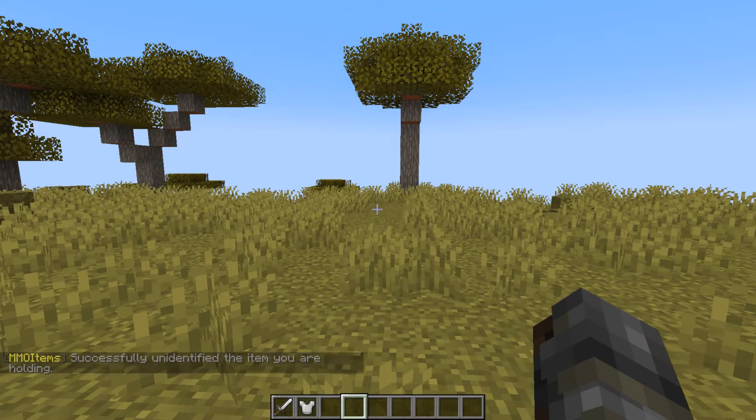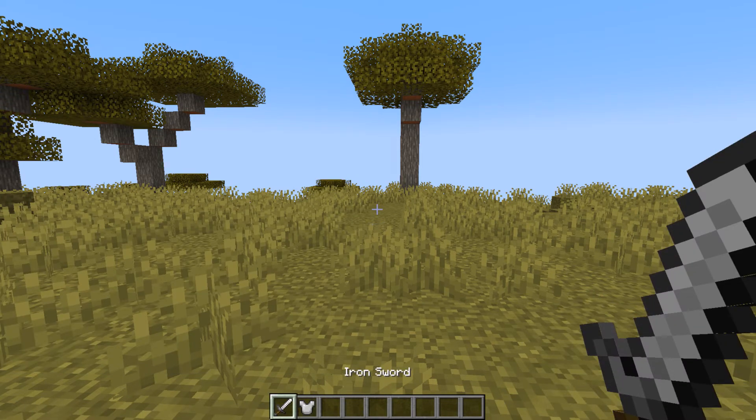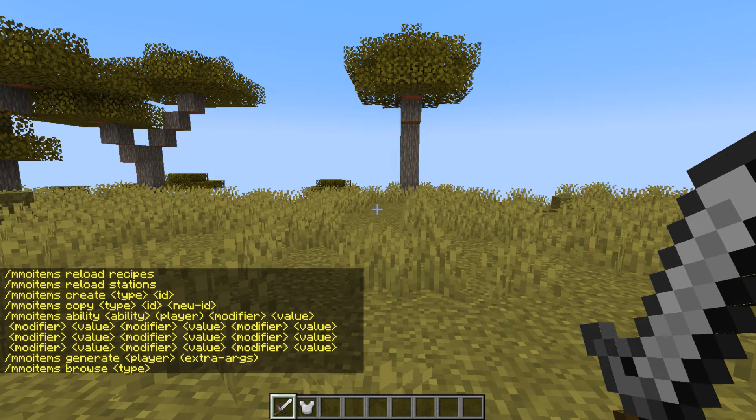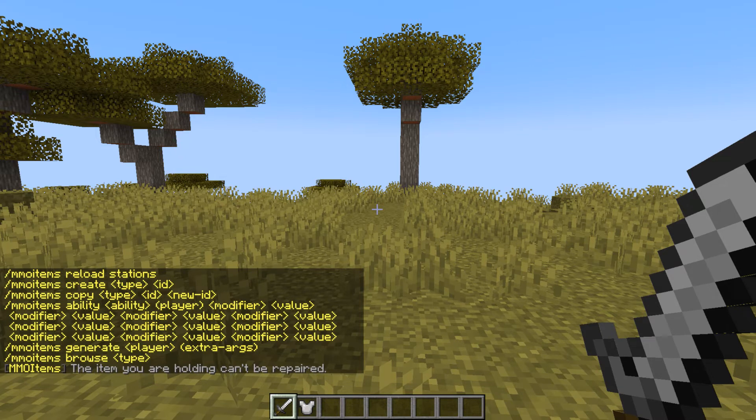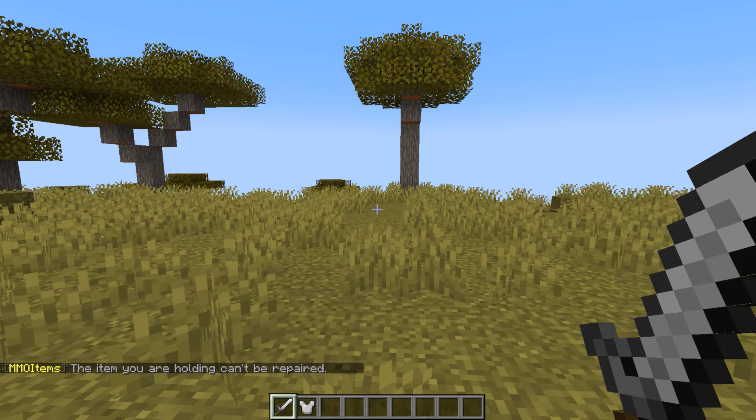Now let's say we've been using our sword for a while and it's getting damaged. We can just do slash MI repair, or MI item repair, and it'll just repair the item. Since it's at full durability, it really can't be repaired right now, but if it was damaged, it would be repaired.